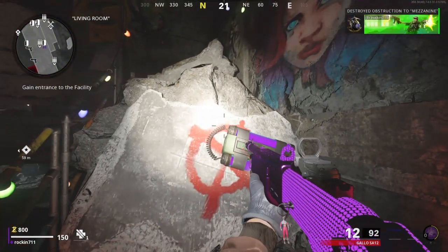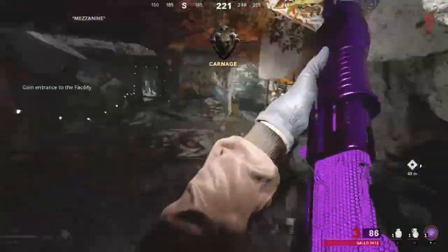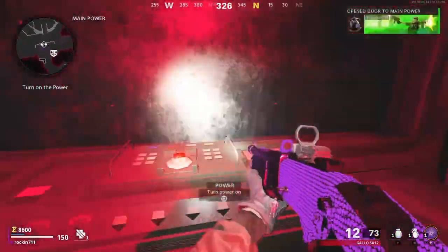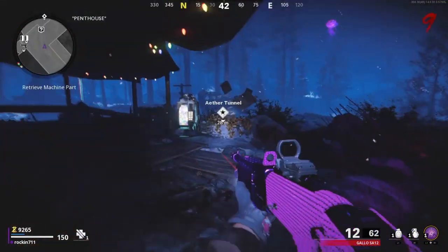The first thing you're going to want to do is open your way to the top of Noct and do that strategy for a while. I do it until about 14,000 points, and then you want to buy your way all the way to the power. Once you activate the power, do all the steps to get the pack-a-punch and get that.